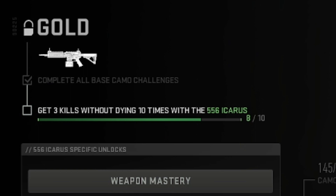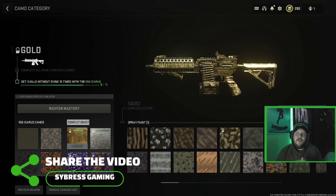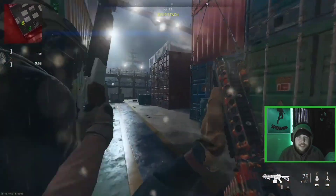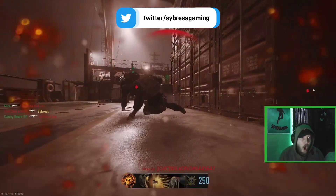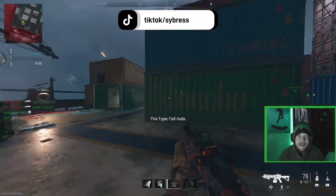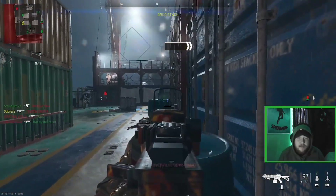We're on the road to 400 subscribers. We need to get three kills without dying two more times in order to unlock gold camo for the Icarus 556. Without further ado let's get right into the gameplay - got some Kill Confirmed here on Shipment, let's see if we can get these three kills.